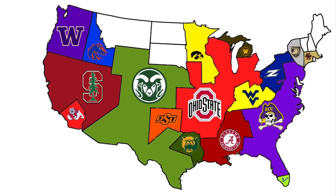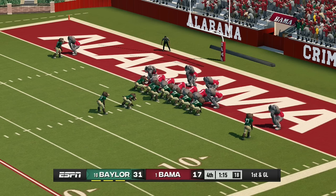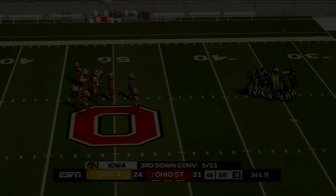Baylor heads east to face Alabama. Baylor absolutely dominated Alabama the whole game, winning 31 to 17 — or maybe even 38 to 17, as they're on the one-yard line with a minute left. Baylor takes all of Alabama's land and keeps their hopes alive.